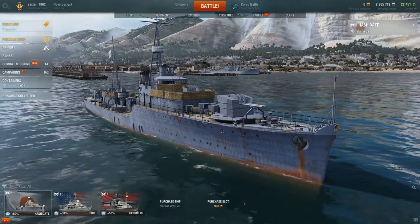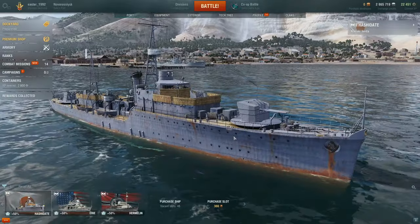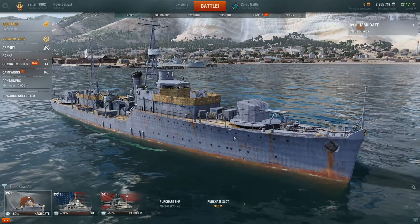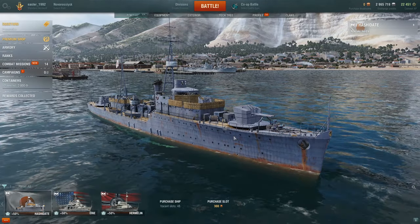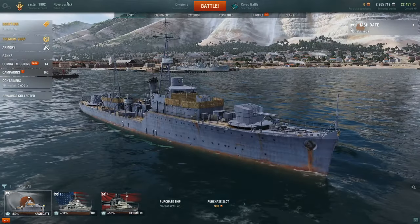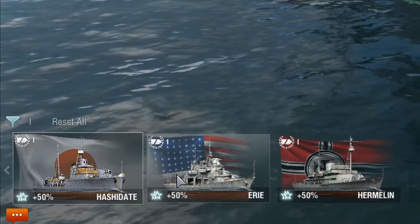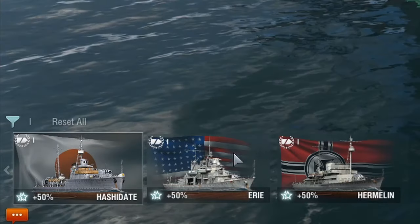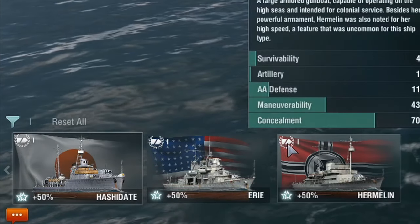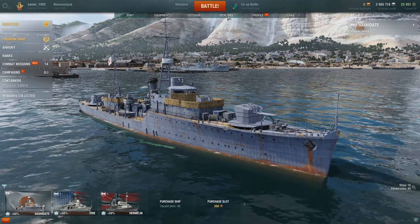After finding a bug with the Steam version preventing account creation, I'm using my own account, manufactured a little to look like what you'd see when you first start. I'll go through the port itself — the background can be changed up top. When you start, you'll have three tier one ships. You can tell they're cruisers by the bow shape with a diagonal line through it.